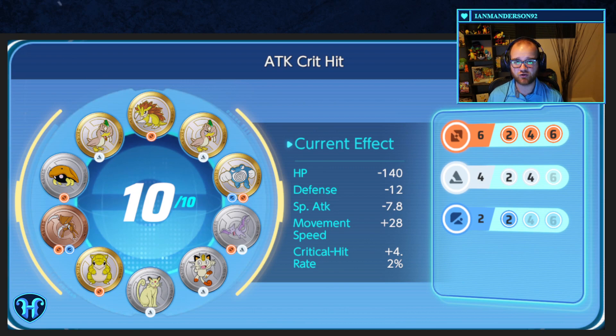This next loadout is called Attack Critical Hit, as those are the two main stats it focuses on improving. I really like this loadout on characters that auto-attack a lot — Decidueye, Greninja, Cinderace, Charizard, etc. We max out the brown modifier for four percent additional attack and then gain over four percent additional crit hit rate directly from the individual emblem stats. The white and blue bonuses are incidental group modifiers from copies we already have, so adding an Aerodactyl and a Poliwrath lets us round out those bonuses and squeeze extra stats out of a loadout that was already close to reaching them.